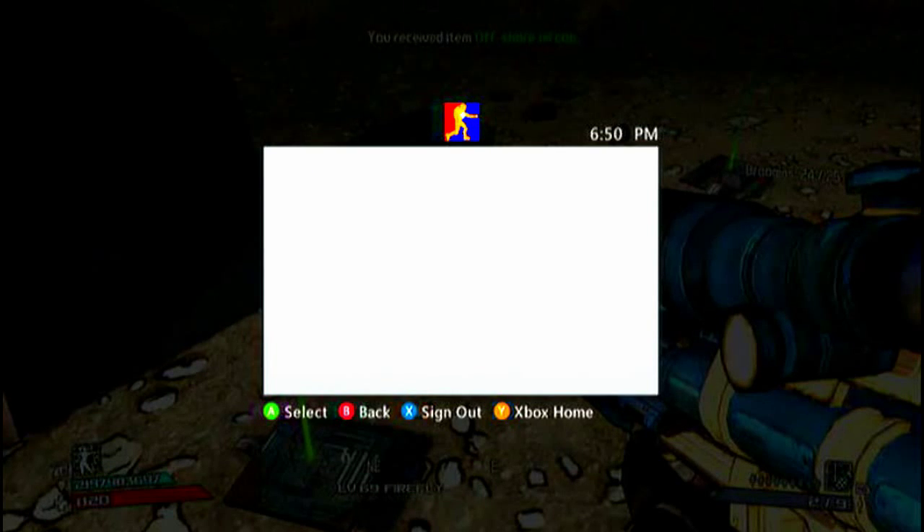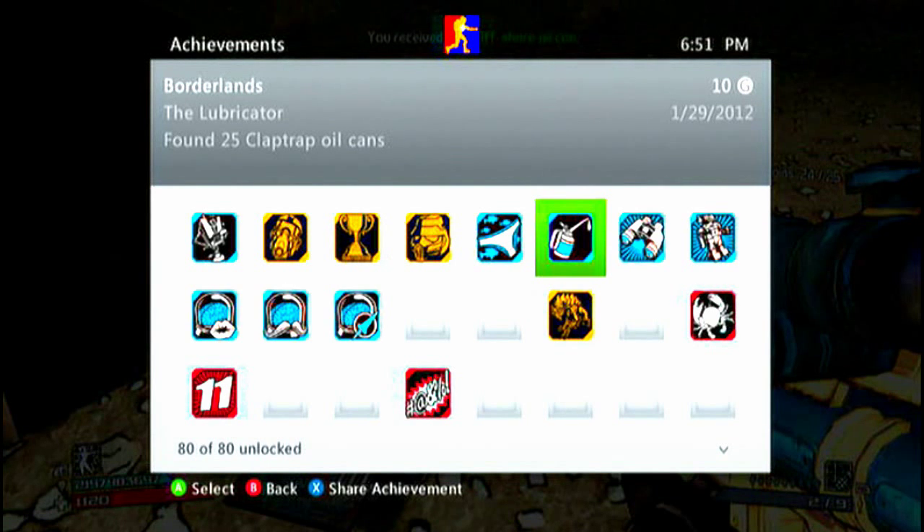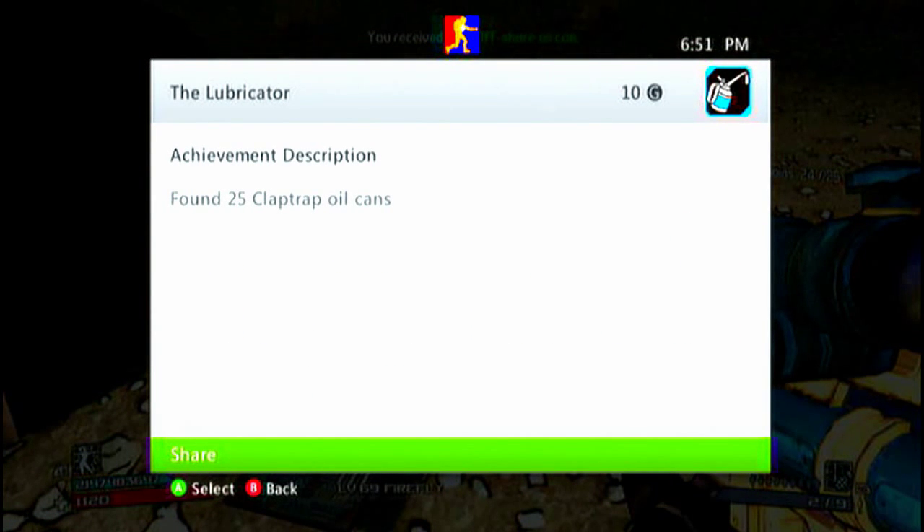Another achievement you can get is Lubricator, which is to collect 25 oil cans. I just picked one up, but I already had this achievement. That requires a lot of grinding, but oil cans are a lot more common than the bobbleheads.